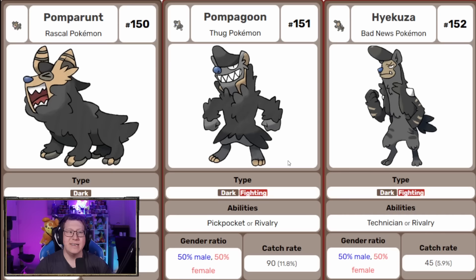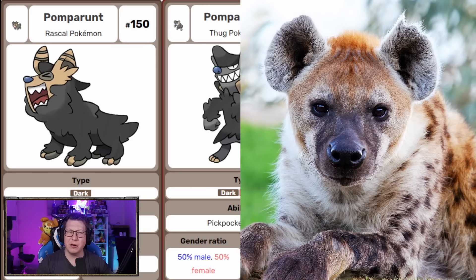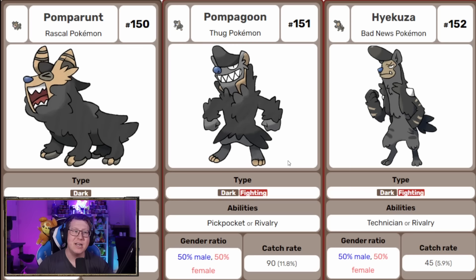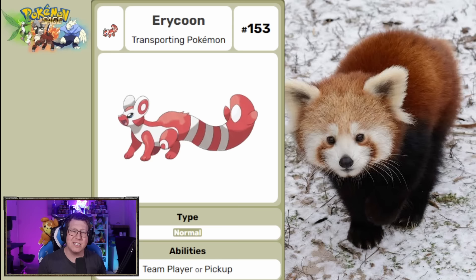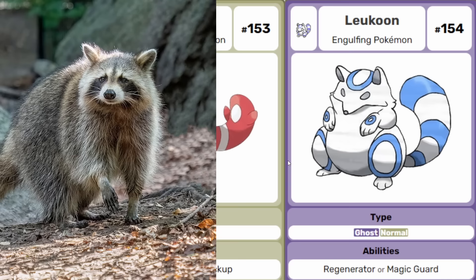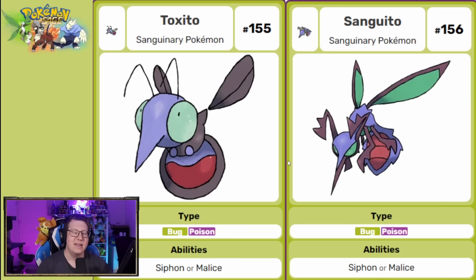Next we have some Hyena-based Pokemon that also look like Greasers from a 1950s movie. We've got Pomparunt, Pomparoon, and then Hykuza — which has 'Yakuza' in the name. Then we have two counterparts: Airacoon, based on a red panda, and Lucoon, based on a raccoon — they're based on red blood cells and white blood cells respectively. Next we have Tuxedo, obviously based on a mosquito, which evolves into Sanguido — it looks like the body is filling up with blood as it sucks it up. Bug and poison type.